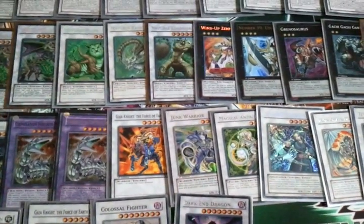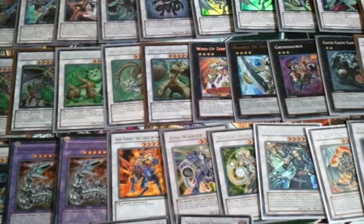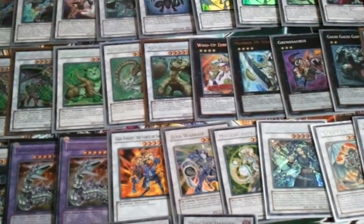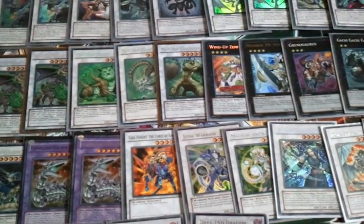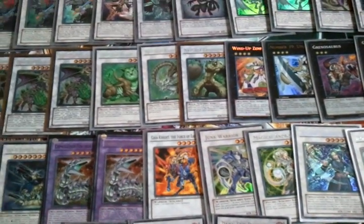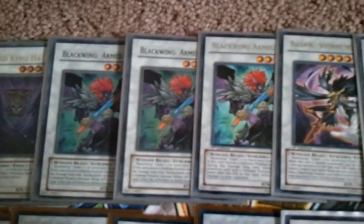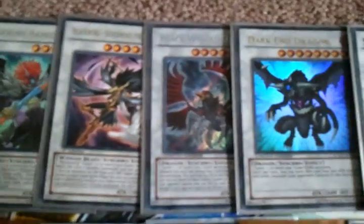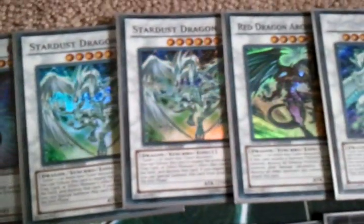What's up guys, I'm going to be uploading my trade binder. These are just some synchros that I had lying around, so they weren't in my binder, but all the stuff is up for trade - just message me. It'll be a bunch of these synchros and then two binders: Armor Master, Revived King, three Black Wing Arm Wings, Silver Wind. I'm just going to show you guys - I'm not going to talk about them.